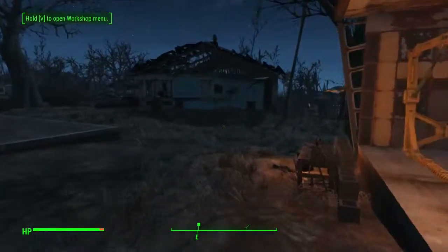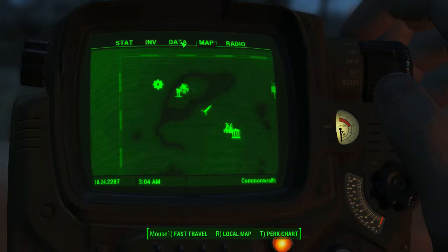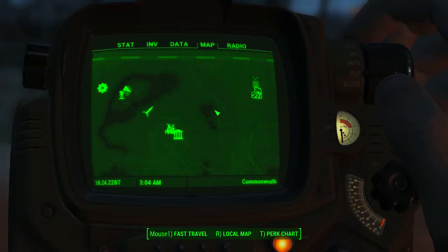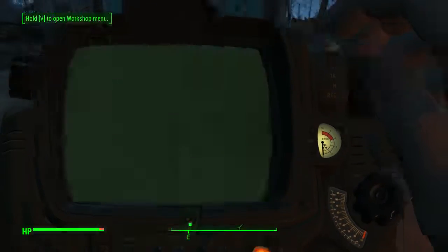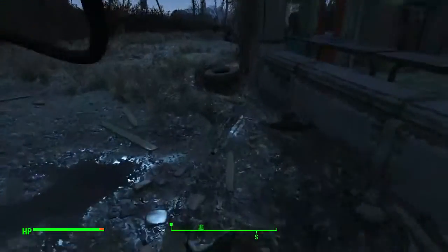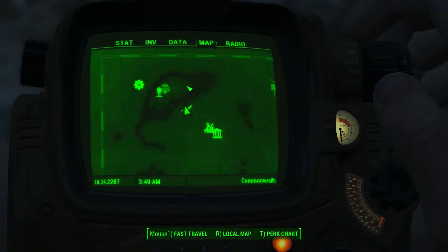Where is Mr. Preston? First step — talk to the settlers at Ten Pines Bluff. Find it on the map. That is east of where we are. I'll probably walk from Red Rocket's drop. Let's walk from Red Rocket's drop. This is a boring video — we're gonna walk there.